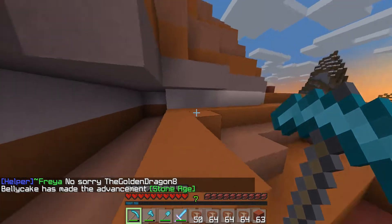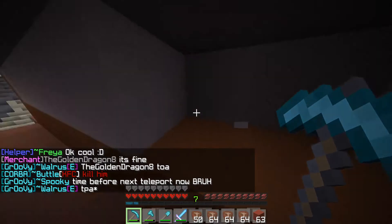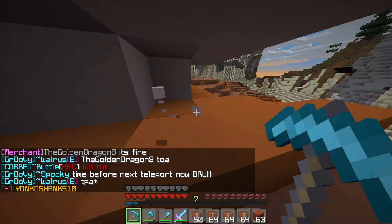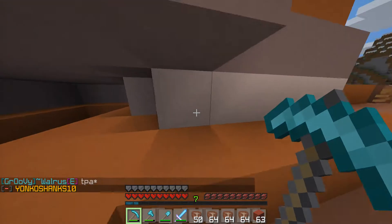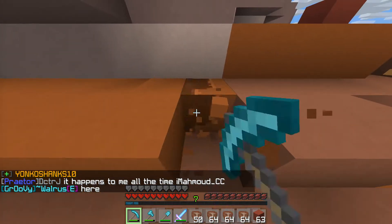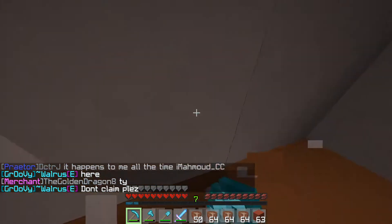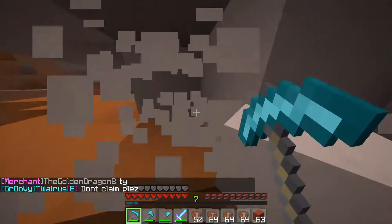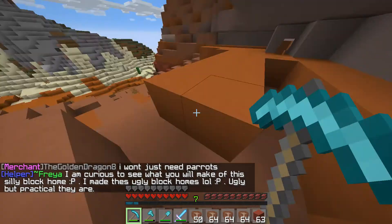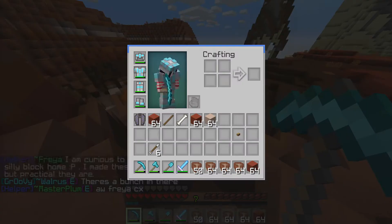Do you know what that's called? A barge? Oh wow. Do we want a cave spider spawner thing? Well why not? Actually it's kind of not useful — what would we use it for? We could sell it I guess. I'm not sure if you can even break it with silk touch, because a lot of people have asked on the server. I just found a second cave spider spawner which I want to but also don't want to get.